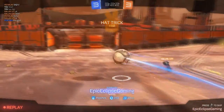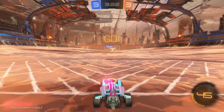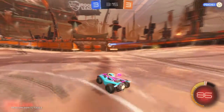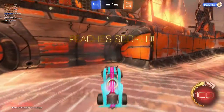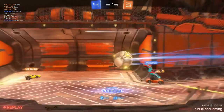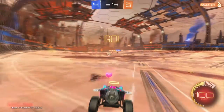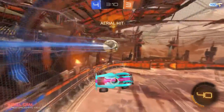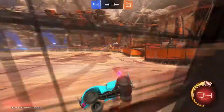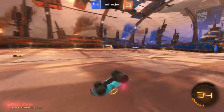He's obviously never seen me in this car before — he's only seen me in the Dominus, maybe the Octane. His teammate's got 200 ping so there's a slight advantage there. I think he's a slightly higher rank than me, but I went down. I feel like the Hot Shot gets even harder shots than the Dominus. I shouldn't have flown for that — I jumped too high, thought it was going to bounce higher. Should have been paying attention to that.